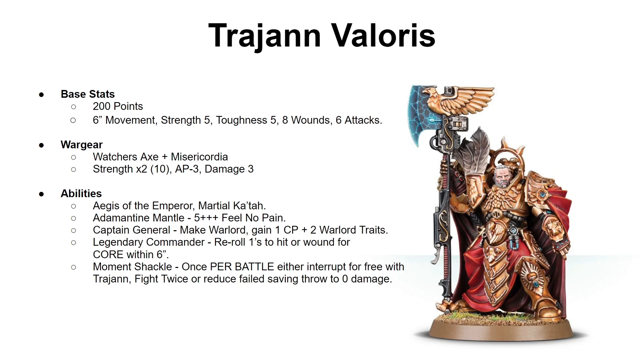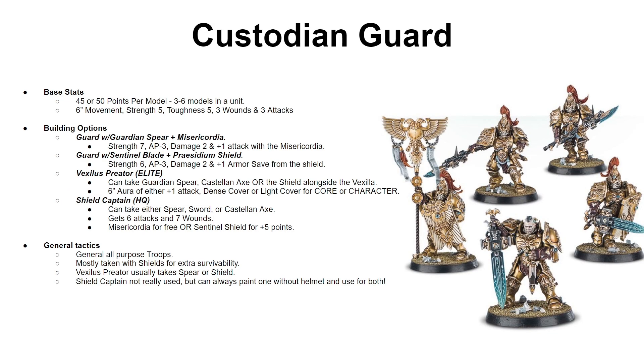Trajan Valoris is expensive at 200 points, but in my experience he has been worth that cost almost every single game I've brought him. Moving on to the Custodian Guards: these guys come equipped with either sword and shields or a spear. They cost 45 points per model with the spear and 50 points per model with the sword and shield. You can bring 3 to 6 models in a unit. They have 6-inch movement, strength 5, toughness 5, 3 wounds, and 3 attacks, with a 2+ save and 4+ invulnerable by default.